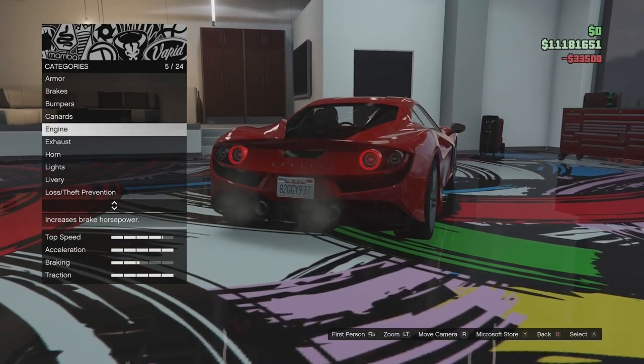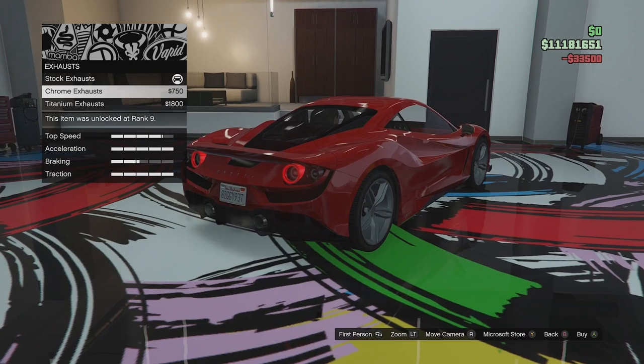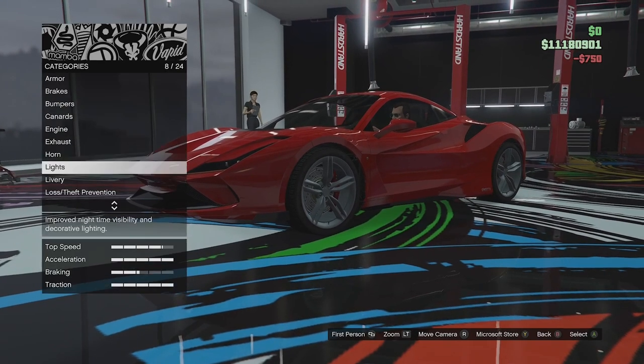We'll fully upgrade the engine. For the exhaust, we've got stock exhaust, chrome, and titanium — we'll go for chrome, looks a bit nicer. Then horn options and light options as well.